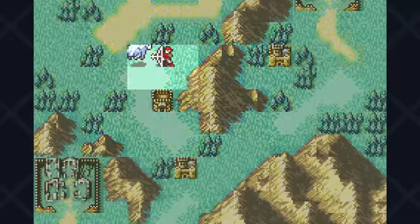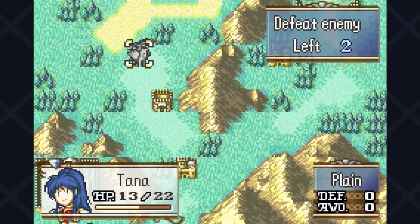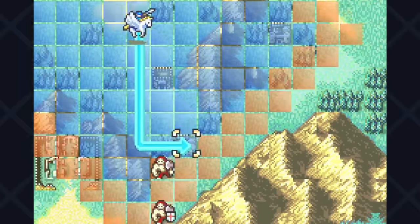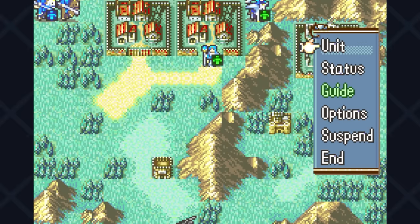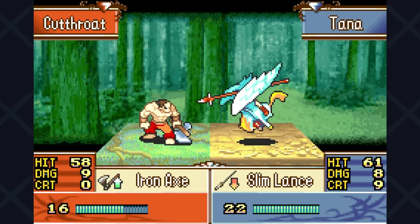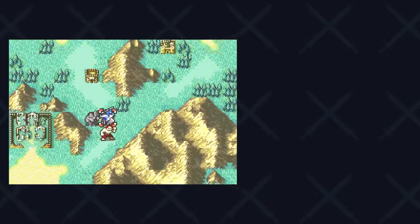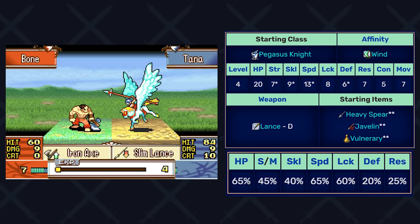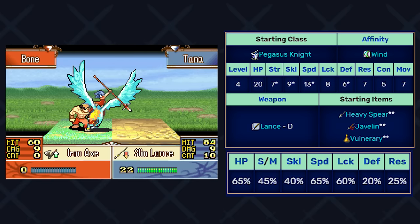We only have the one archer left to deal with — easy kill — and the two bandits in the back. We settle on the fort with the slim lance and heal up. While we don't get defense and avoid bonuses from the fort, we still get the chance to heal off it if we get attacked, which is very nice. Now that we're out of the danger zone, let's talk about her starting stats and growth.